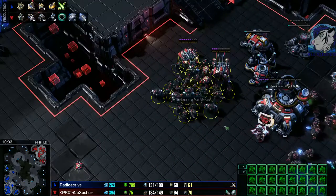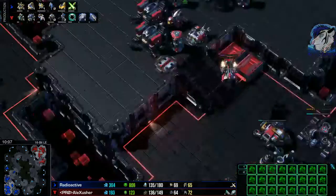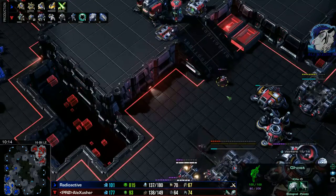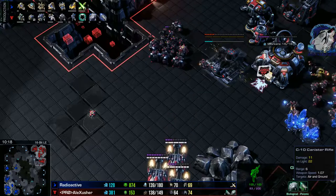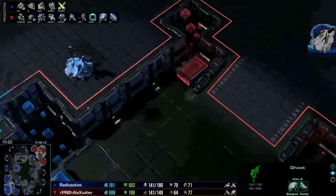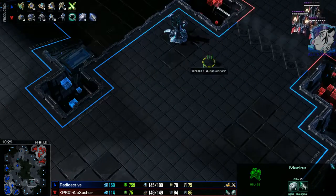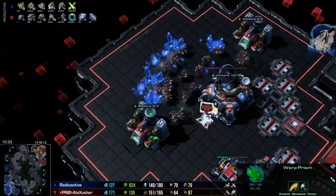I'm finally getting some ghosts for EMPs. You don't need 20 ghosts, however they are strong — ghosts have a pretty nice attack, the attack speed is about the same as a Marauder without Stim. But they are more like a caster unit — maybe some nukes. There's a Warp Prism — too late, I think I pulled that one.